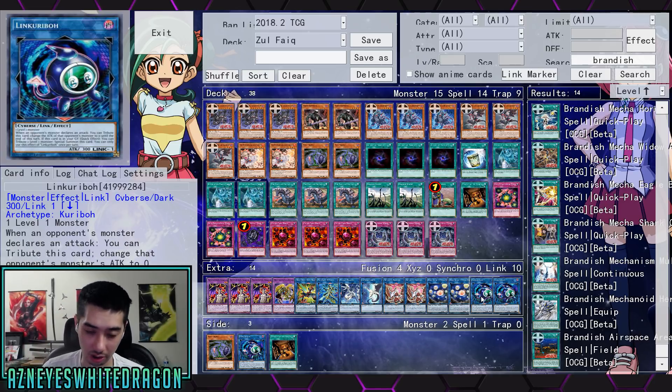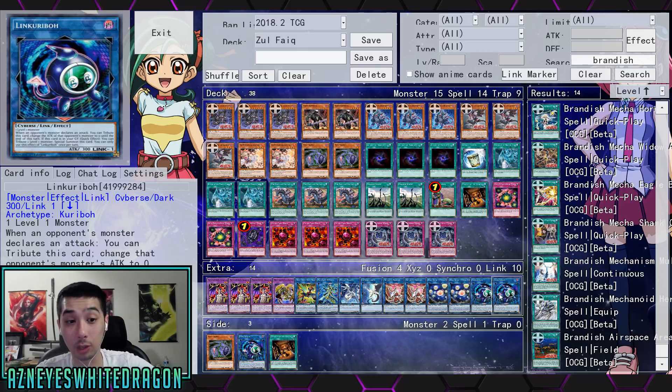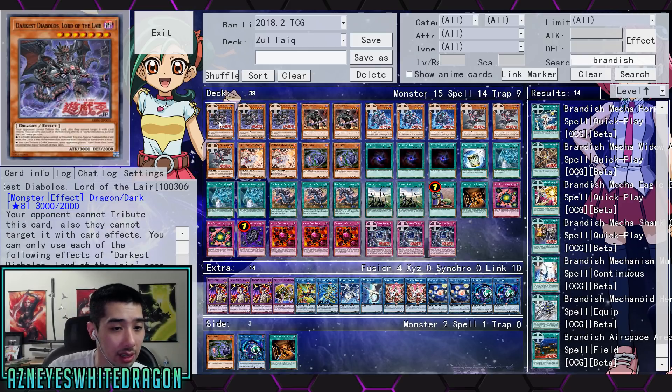I was not even thinking about some of these cards. I'm surprised someone did put Temple of the Kings in the deck and made it quite viable. Link Karibu being able to proc the effect twice — it does say you can only use each effect of it once per turn, so keep that in mind. But that can be once during your turn and once during your opponent's turn.